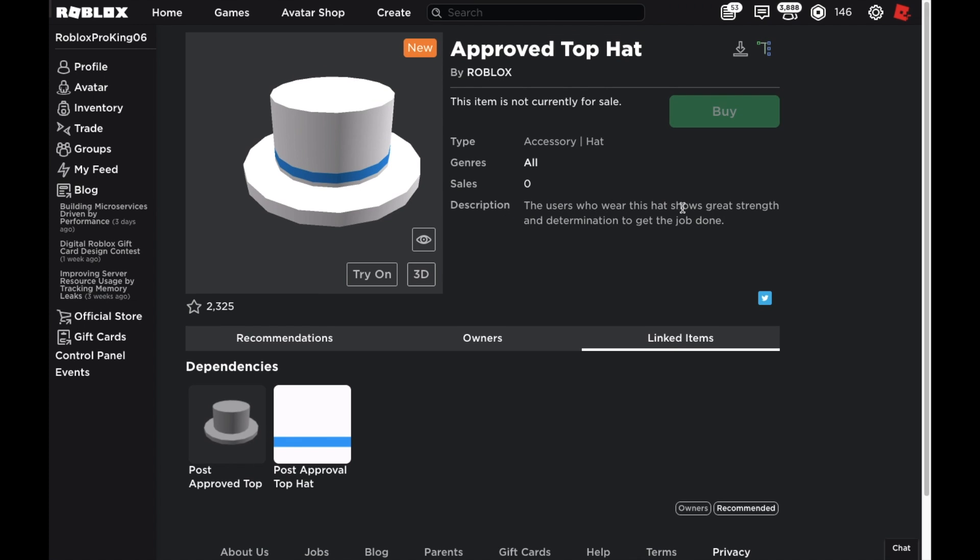The description says: 'The users who wear this hat show great strength and determination to get the job done.' This definitely has something to do with being verified — like you have to do something and then you'll be verified. Maybe you upload good videos, or maybe it does have something to do with the dev forum — like you have to be really active or engage people or something like that.